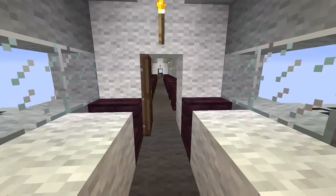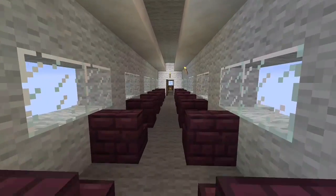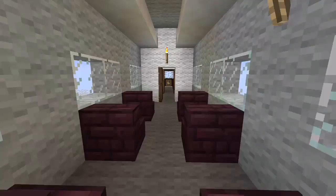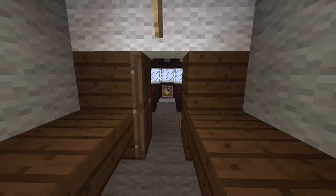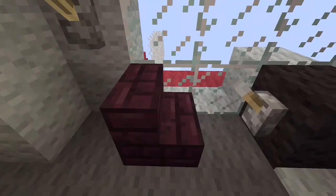And if we go through here, this is actually the seating area, with nice windows on each side. And if we go through this corridor, you'll find the cockpit, which is based on the real-life airplane.